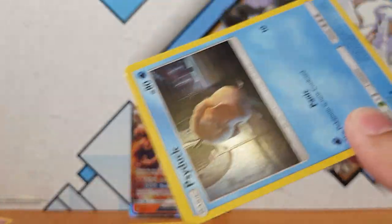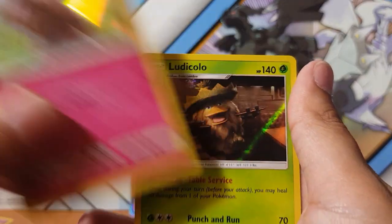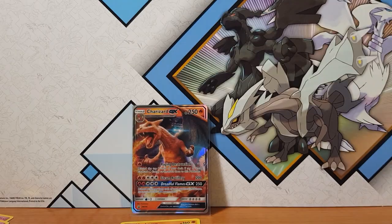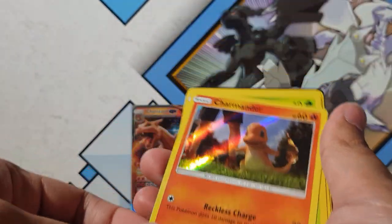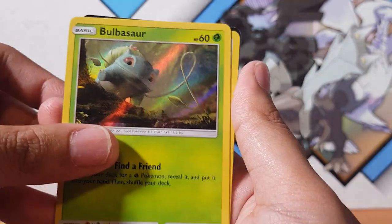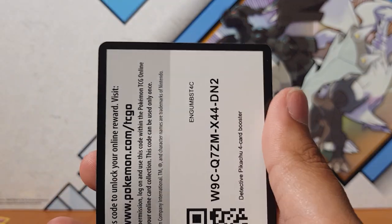Alright, so we've got a Psyduck to start — Psy yai yai, that's how I feel when I see this guy. Got another Marill, so we're starting to get a lot of doubles now, which is quite unfortunate. Oh, I don't think I have a Ludicolo, so that's a good start, and that's the code for you. Oh, another Charmander. Oh, Bulbasaur — I haven't got this Bulbasaur yet, I don't think. So that's great. Another Lickitung, another Slakoth, and another code.